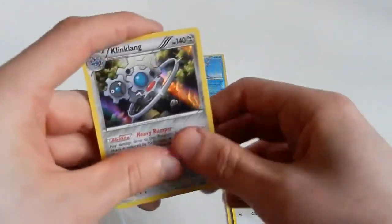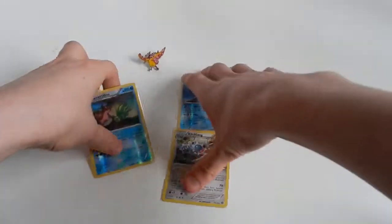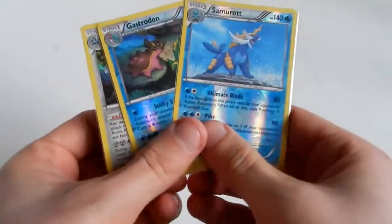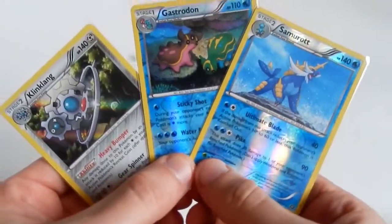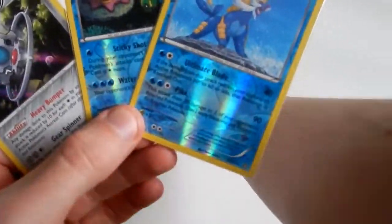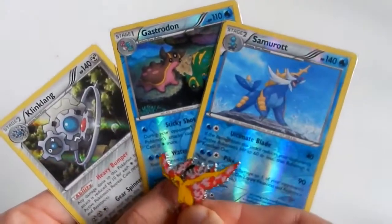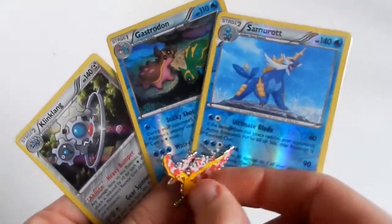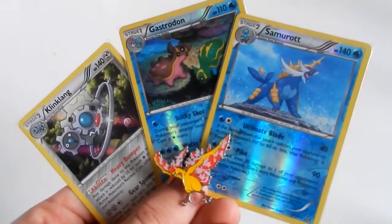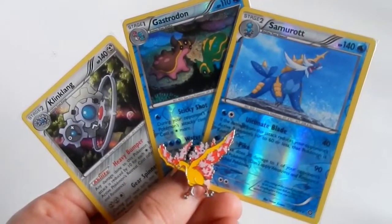Overall pretty good pulls. I believe I need them for my Steam Siege set collection that I'm apparently putting together. Got two holo rares - Samurott and Klinklang - two reverse rares, a Gastrodon, and the Moltres pin of course - can't forget the pin. Thank you very much for watching. Please give this a thumbs up, and maybe I'll be watching your response video to my open challenge. Hopefully see you in my next video.